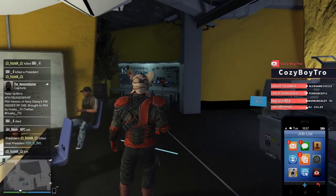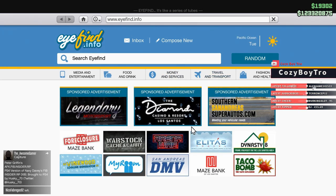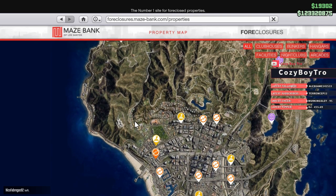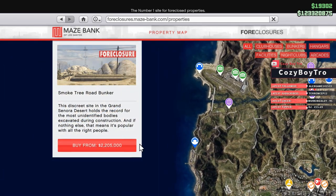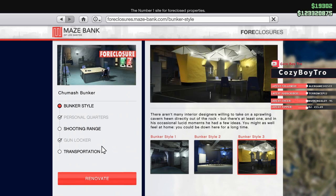I'm going to show you guys the upgrades you can get for the bunker. If you wonder how you can buy a bunker, you just have to go to Maze Bank Foreclosures. It's going to be the blue icon on the map. I personally have my bunker in this location because it's the closest one to all my other businesses.